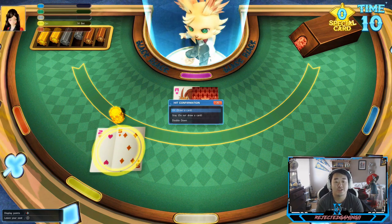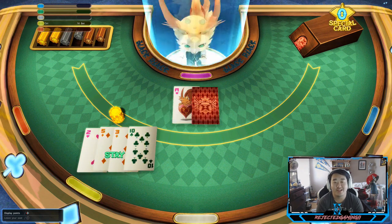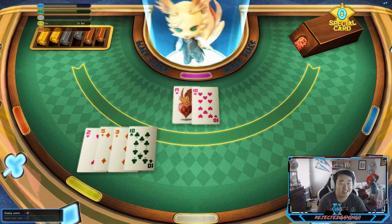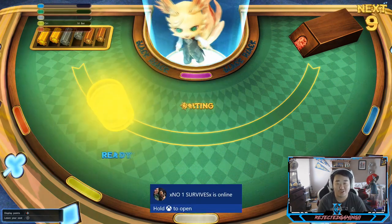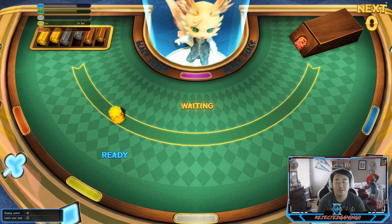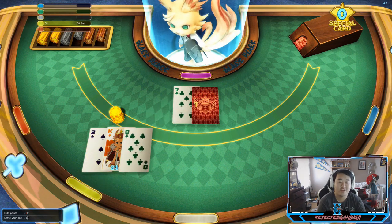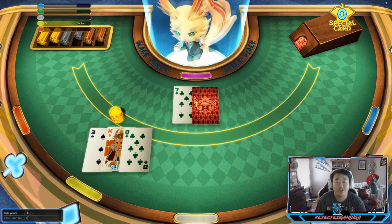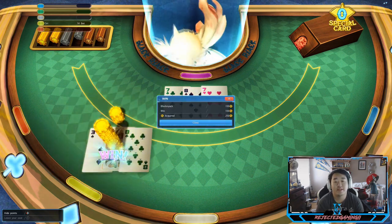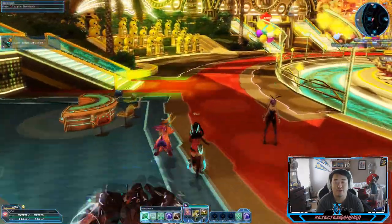Seven, hit, ten — 20, that's the best I'm gonna get. 13 against a seven, I'm gonna hit and 21, nice! That's gonna be a nice way to go out. 15, don't give them a six — Black Nyak! And there we go, nice way to end it off. How much money do I have now? We made 400 bucks there — pretty dang good.